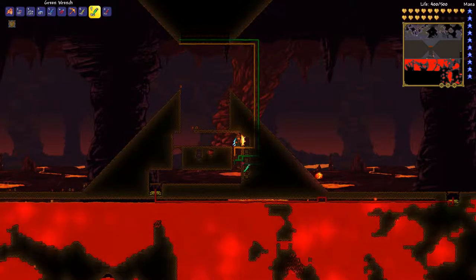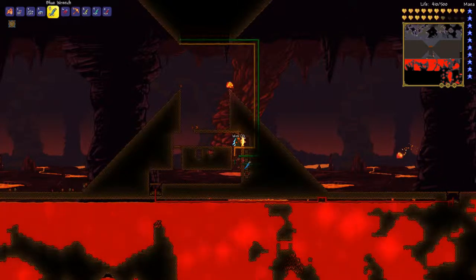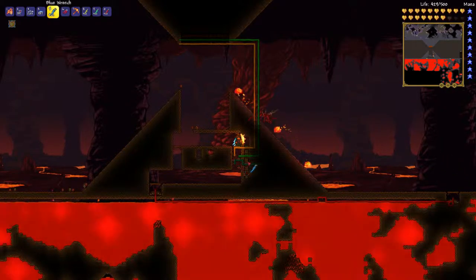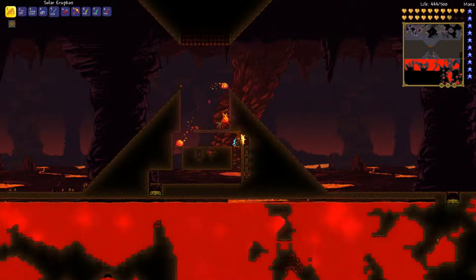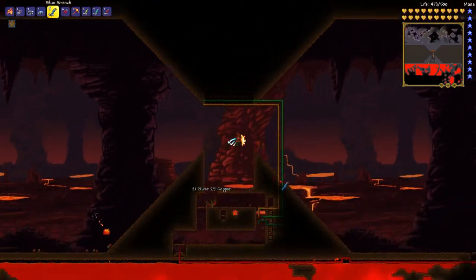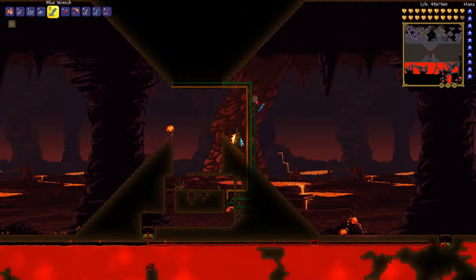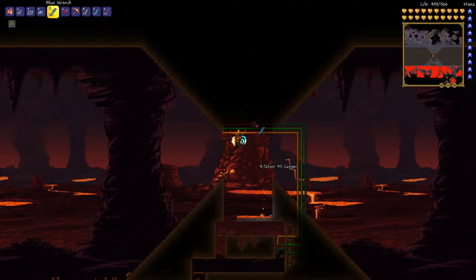I have to use the blue one and I need to avoid this pressure plate down there. I take blue wire right now and just follow alongside the spear traps — let's try not to accidentally connect them. Make it nice so we can see what's going on. So this is the third set of spear traps connected.